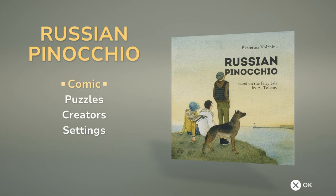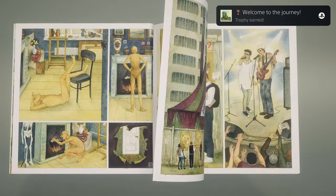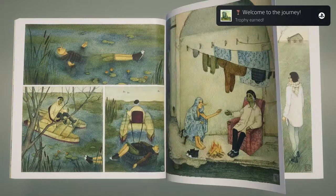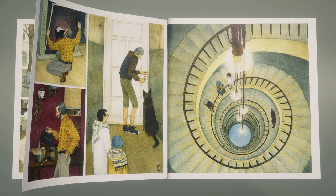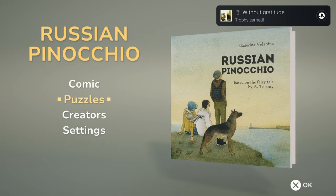This is a comic and puzzle game based on, you guessed it, the Russian version of Pinocchio. First things first, head into the comic mode and spam right on the D-pad until you're finished. That will unlock the majority of the trophies, but you've got a pretty long grind ahead of you afterwards.